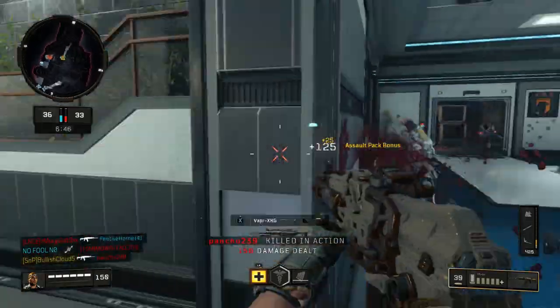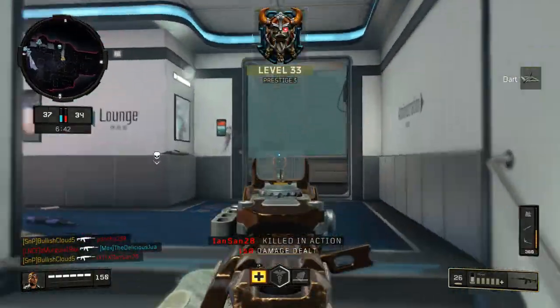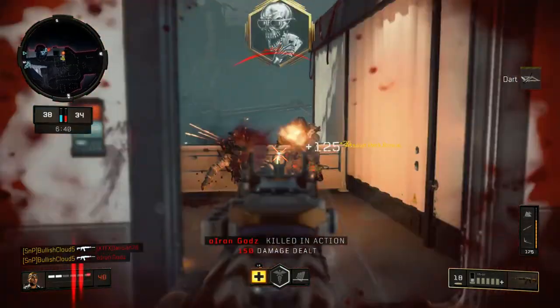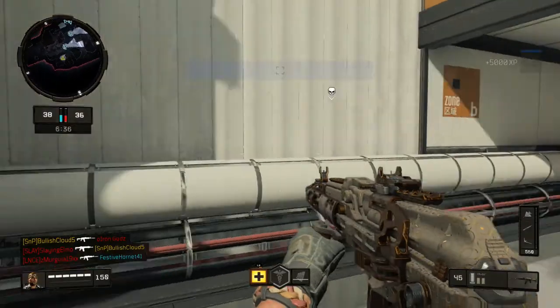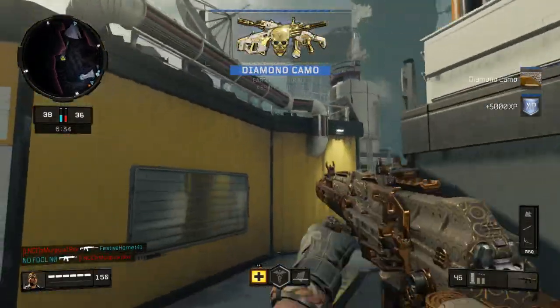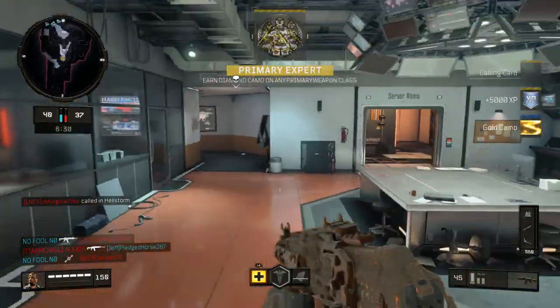There's a guy going for the flank. The quad is ruined. Diamond, let's go. That's how we get diamond, boys, with that failed quad.